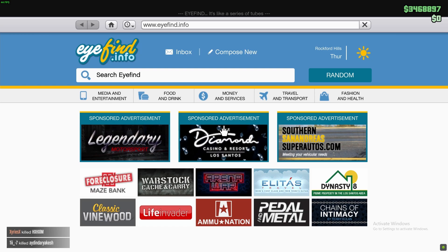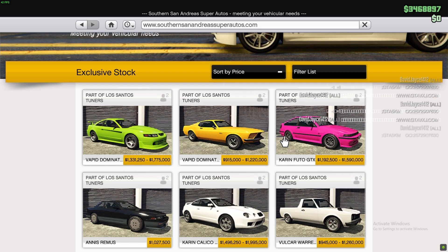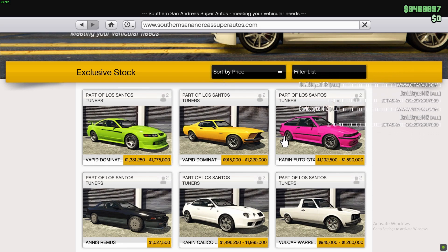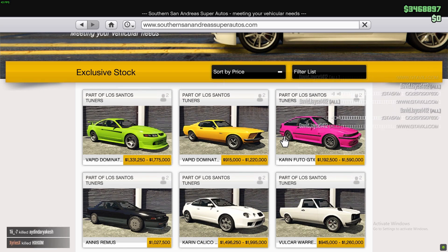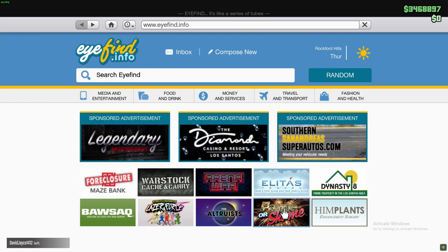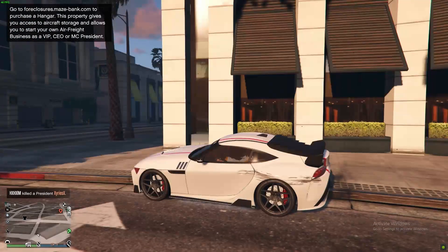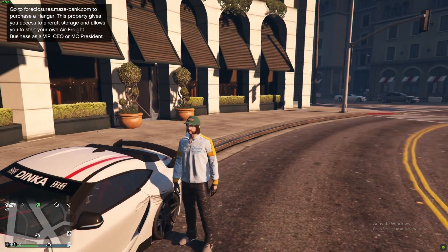We have a newer vehicle that's not out yet — it's going to be after the Mustang, and the Mustang is already out at 1.7 million, trade price around 1.3, unlocks at level 25 or something. And there's the Toyota Corolla AE86 or something. The newer unreleased vehicle looks exactly like a BMW — it's not one of those Übermark vehicles in game, it's actually based on a BMW. As soon as it's out I'm making a video.